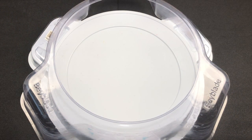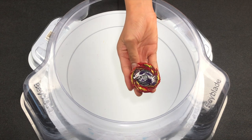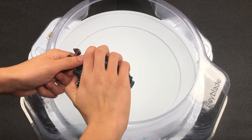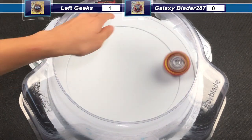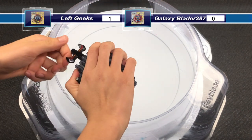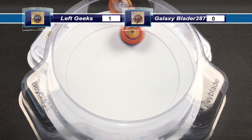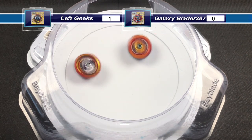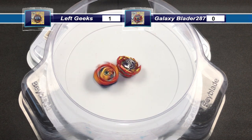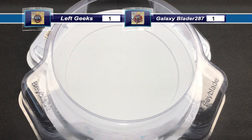Here we are at the basic Takara Tomi Stadium. Round 1 is LeftGeeks' Master Dragon going up against GalaxyBlader287's Super Hyperion. Master Dragon instantly gets a Ring Out Finish — 1-2 Master Dragon. Next launch: Master Dragon dealing some attacks, Ultimate Reboot Dash has activated. Super Hyperion dealing some attacks now. Both Beyblades become wobbly and Master Dragon runs out of stamina, so Super Hyperion gets 1 point. Both Beyblades are tied with 1 point.